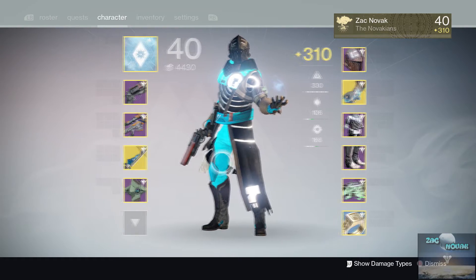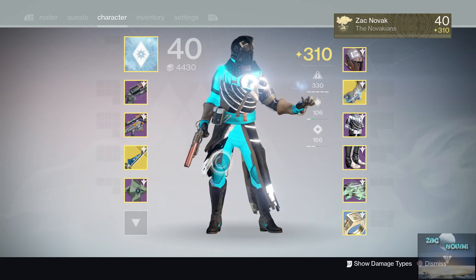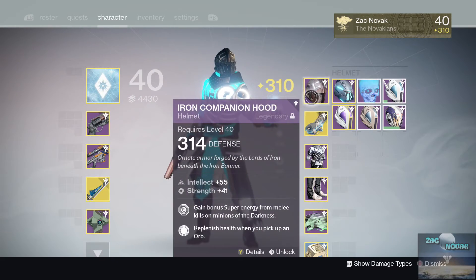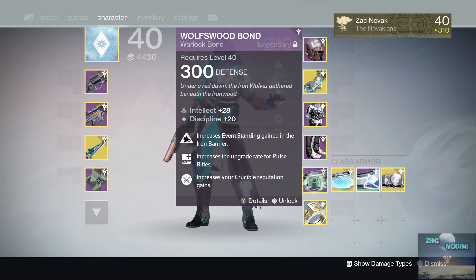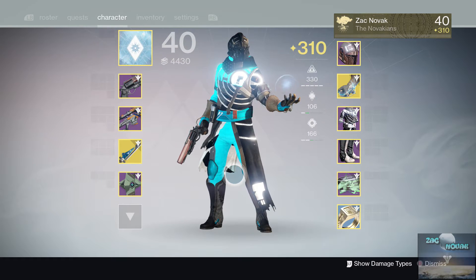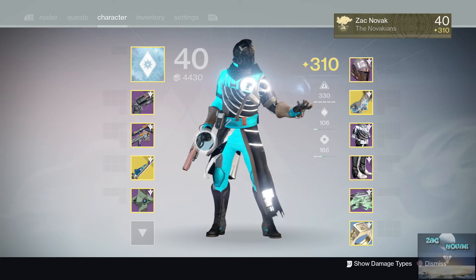As you can see, my Warlock is now at 310 without doing the raid and without doing Trials of Osiris. I was fortunate with Iron Banner to get the 319 Ghost Shell and the 314 helmet. I had the Wolfwood Bond at 285, bought it, and then it came in at 300 — so my Warlock is officially 310, which is seriously awesome.